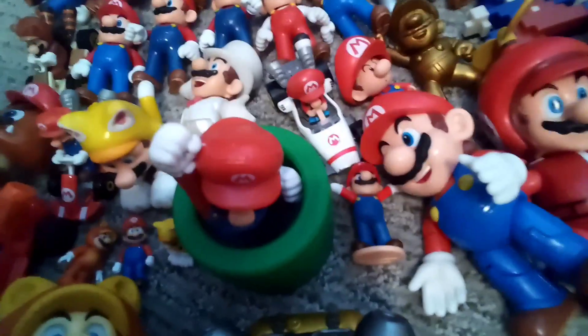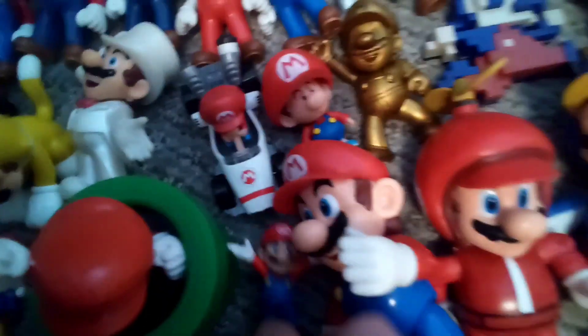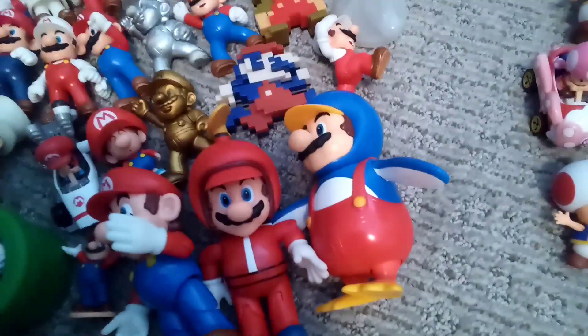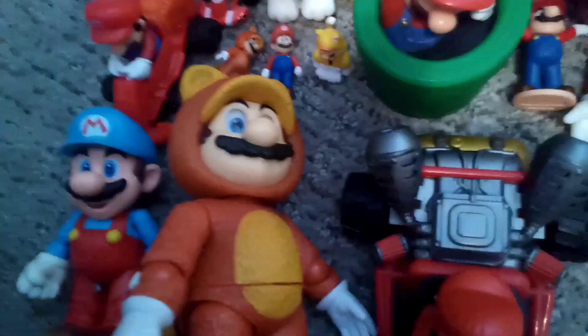This guy who came with a set of three — it's like a balancing game. Then we got 4-inch Mario with a fist in the air. 4-inch Propeller Mario. 4-inch Penguin Mario. And we got 4-inch Ice Mario — this is the new updated articulation one. And 5-inch Movie Tanooki Mario.